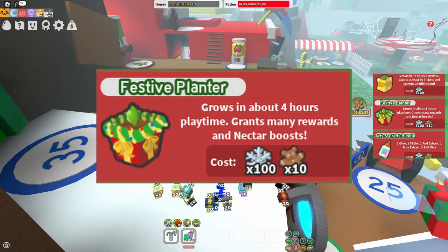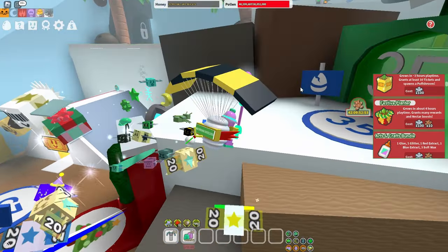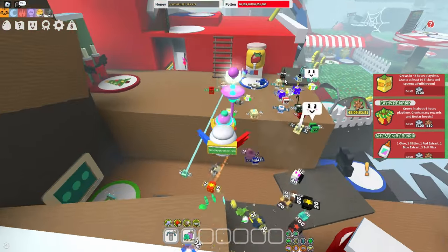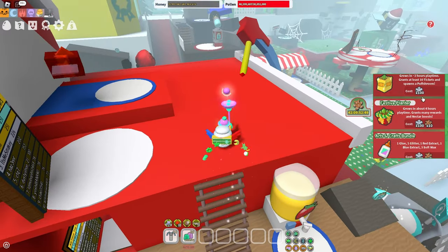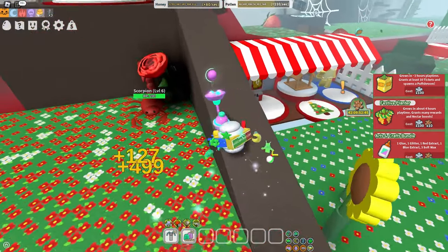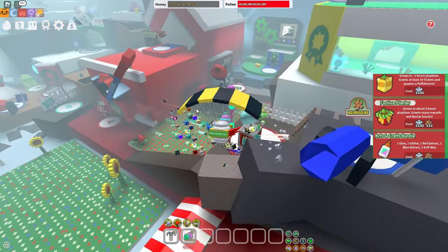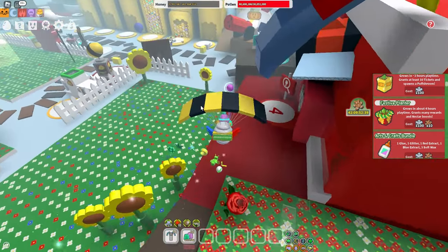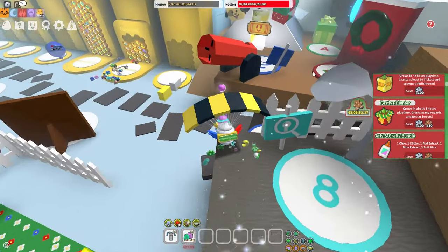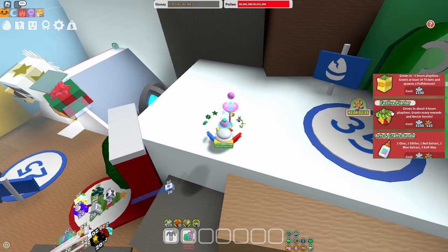And now for the Festive Planter — another obvious yes, because it's just so good for nectar especially. It's another really cheap item: 10 gingerbread and 100 snowflakes. You can easily get that in about an hour at most, so this is something I would say just buy.